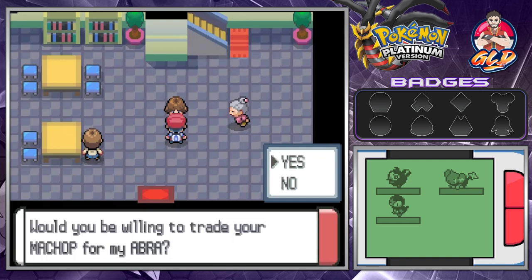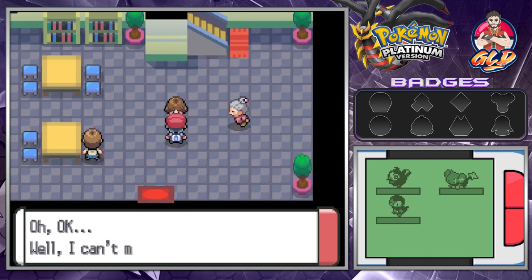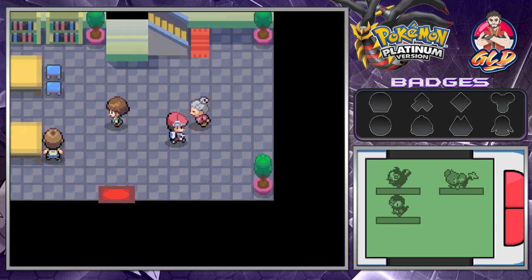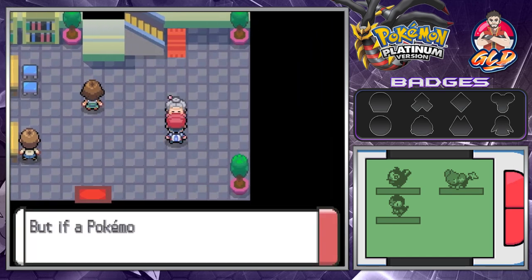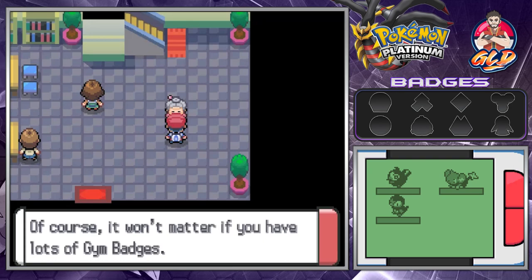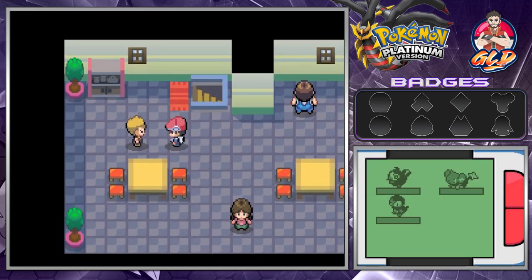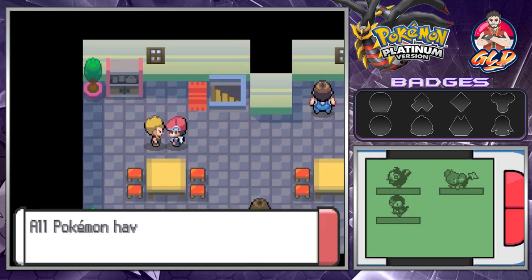If you talk to this person you can trade a Machop for an Abra. It's not that far to find a Machop - you can go north of Oreburgh. That will enable you to actually evolve the Abra quicker to Kadabra and all that stuff. Unfortunately we can't really trade Pokemon here yet, but I've got a little something special cooking for you guys.